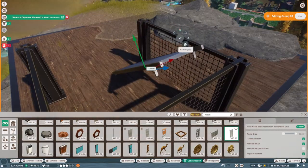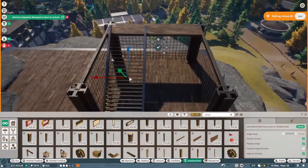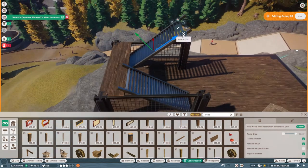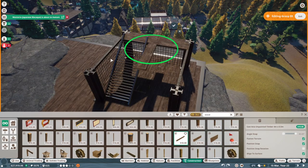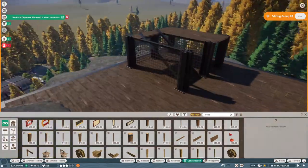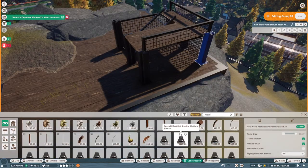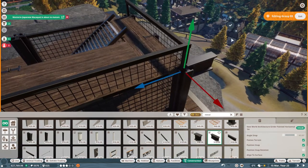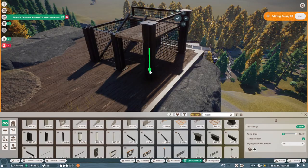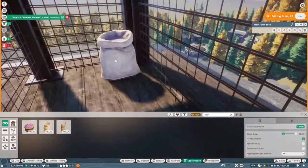We created this and then added a raised platform on top. In another build I have yet to release I made a New York-style apartment building with a fire escape using grates as stairs, and I decided to use that same grate here as a step going up to the second level. We then used more Asian planks to create the second floor as a little overlook. We end up putting a little chair on here, finishing it off, adding a bit more fencing to create a barrier to protect anyone who goes up there, and then putting a little deck chair on.